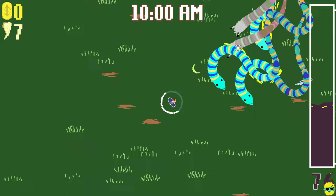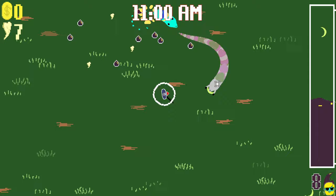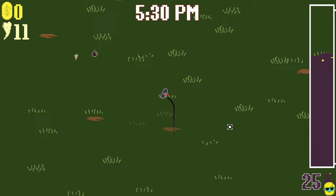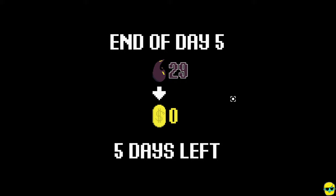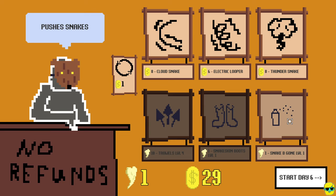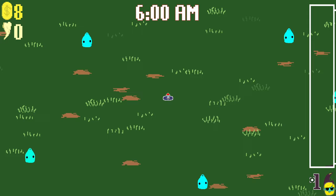All snakes defeated. We got to get everything. Oh my gosh, I left so many power-ups on the field. We're definitely leveling up the trowel. Move faster? Yes. Pushes snakes? Sure. Okay, and these electric loopers are the best ones - I'm going to spend all my money on that because they don't chase you.